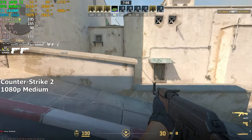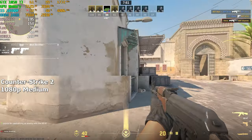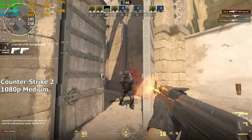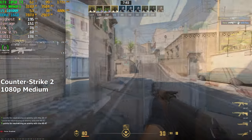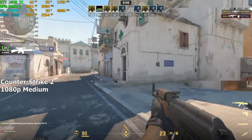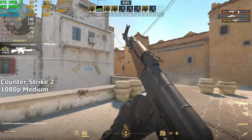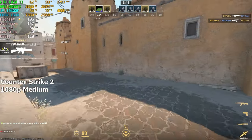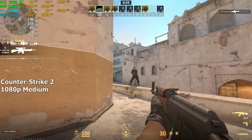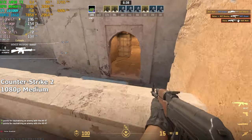Let's start with CS2 — probably the least demanding game we'll be testing today. Running it at 1080p medium settings, we're getting hundreds of FPS. After playing deathmatch for about 5 minutes, we reached around 160 FPS. Even though the game was released just a few months ago, it's not too graphically intensive. So unless you want more than 200 FPS on the highest settings, a GPU like this should be more than enough to give you a smooth 100-plus FPS.